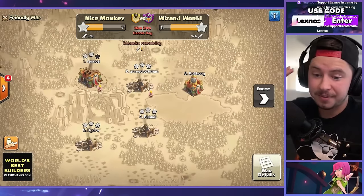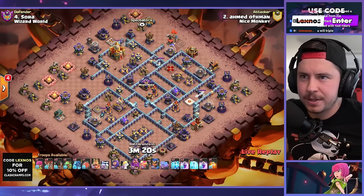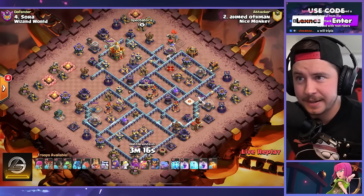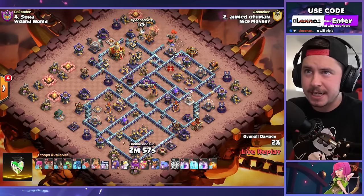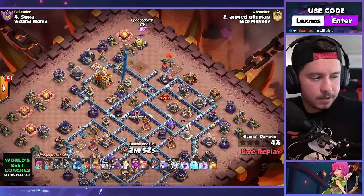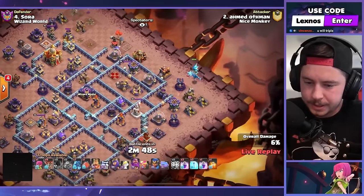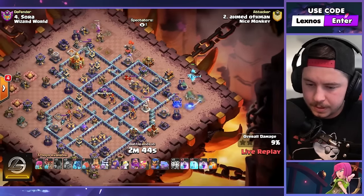Anthony has to clutch up with the defense yet again. Ahmed is in with the next attack for Nice Monkey — this is our fourth attack, we have to three-star our last two attacks to have a chance. Come on homie, you've got the lightning spells for the sweepers, you've got the e-dragons, don't mess this up. Rocket balloons for the air defense, baby dragon up top. E-drag on the right side. King with frosty, queen with unicorn, e-drags and balloons are in.